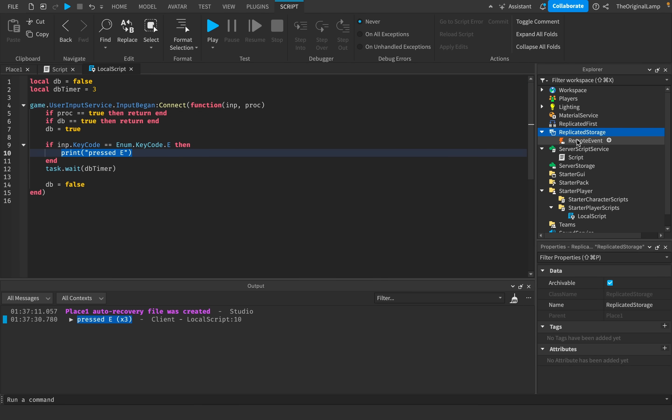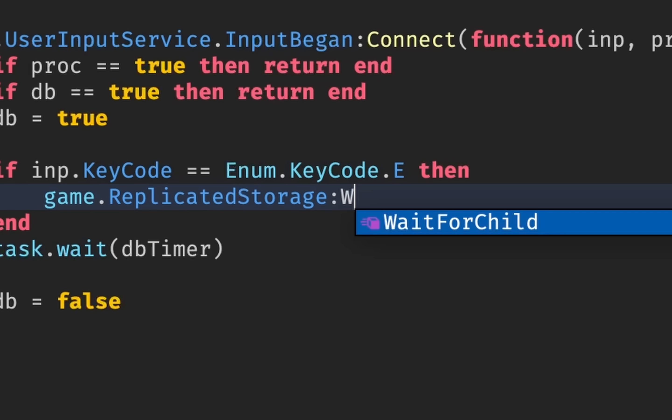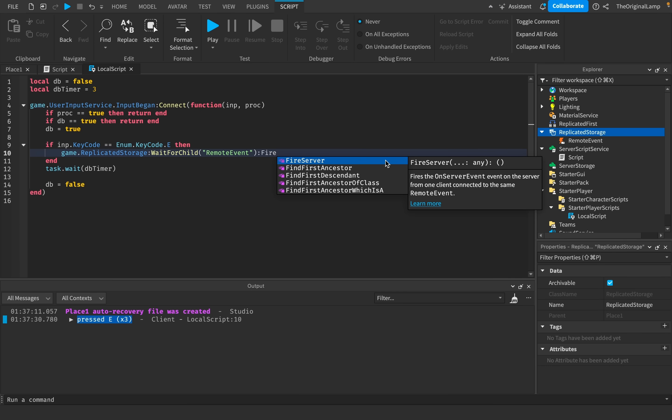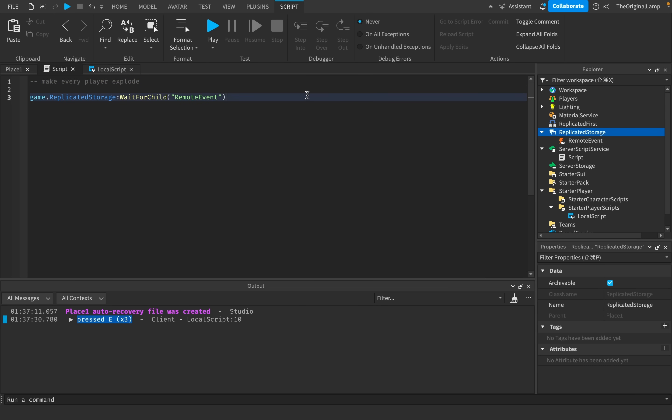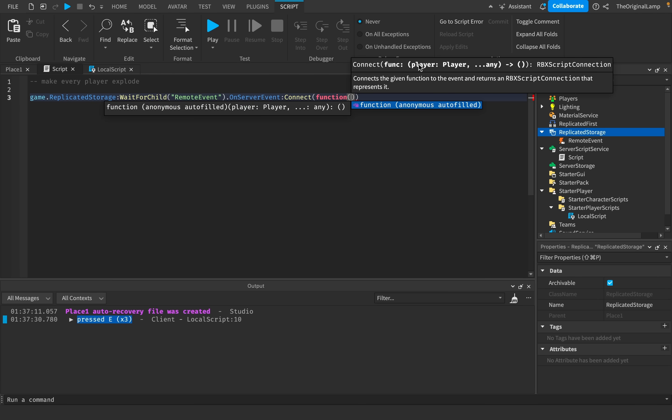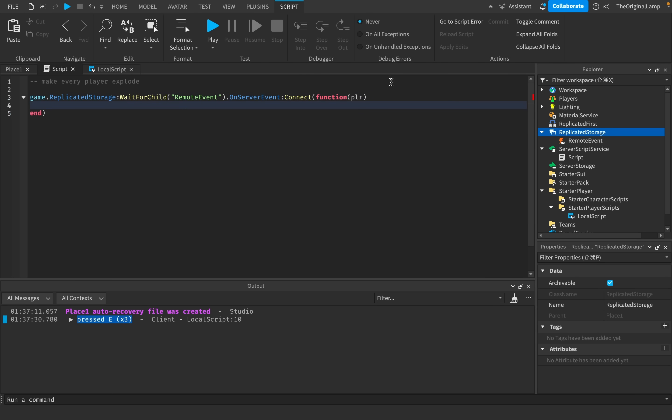To send the message, we get the RemoteEvent from ReplicatedStorage — game.ReplicatedStorage, then wait to make sure it's loaded, then call FireServer. Then in the server Script, we paste the RemoteEvent reference but instead of firing, we listen: dot OnServerEvent, connected to a function which gives us the player who fired the server. So whenever the player presses the key, it fires to the server and we have the player who activated the ability.